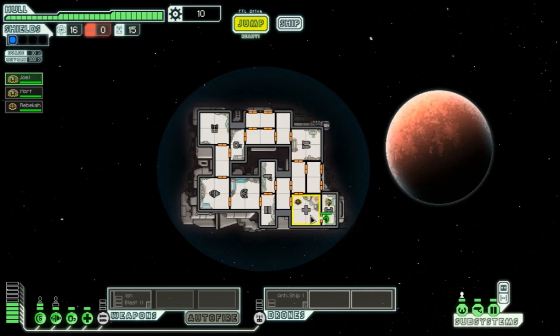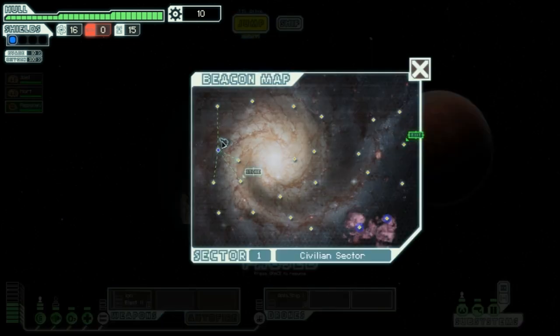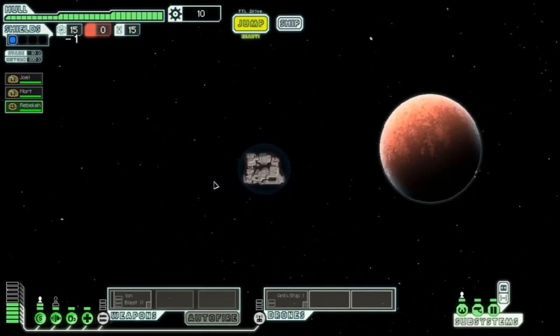First things first, let's move our Engi to the shields. No weapons — we'll put our human as the pilot. We only have 10 scrap. There's a store right here but we need to grind a little bit, so let's hit a couple of these sector solar systems.